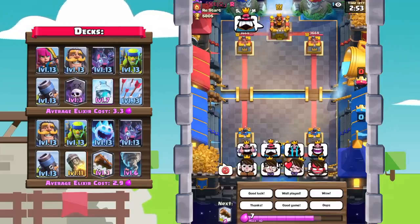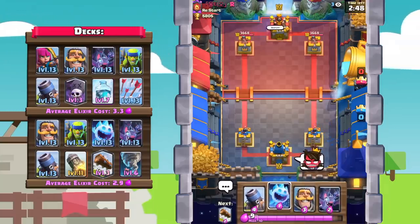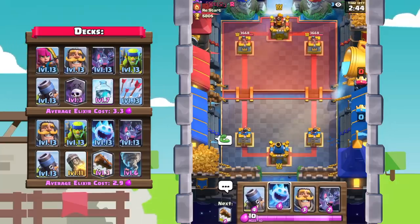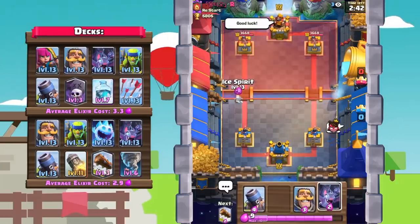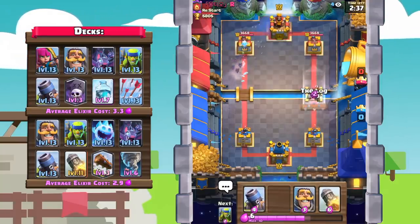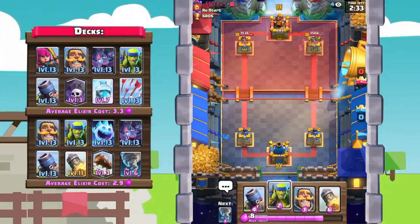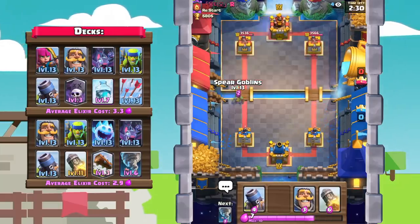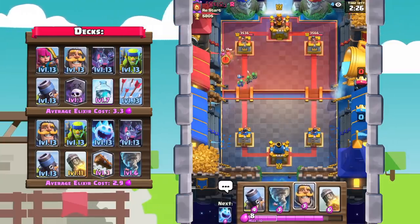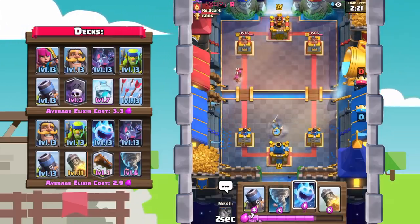He seems pretty pissed. Let's give him the anger king emote. He's got the princess angry ones too. Anyway, starting off with an ice spirit and bats combination, he's going to go with spear goblins so I'll log that out. He has arrows. Looking like a mirror match honestly. Let's go with spear goblins here — he did use his arrows, he's probably got a log or something. He's got archers, so yeah, I'm really thinking it's a mirror match.